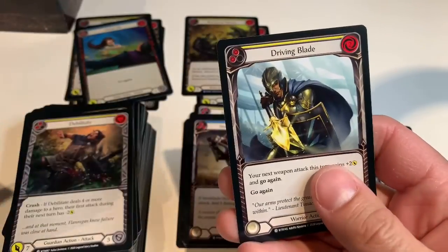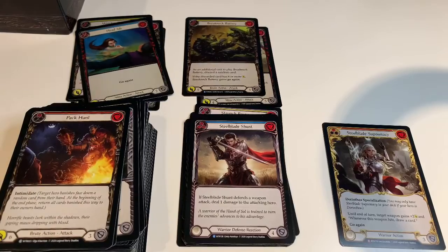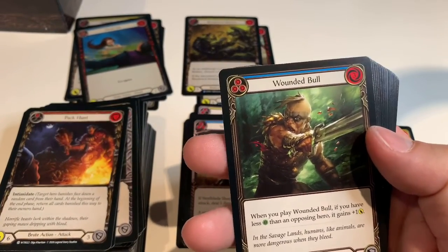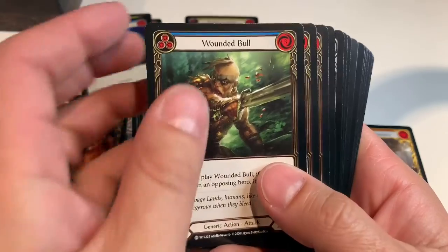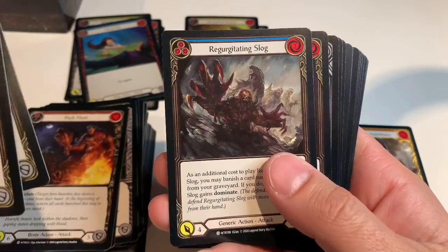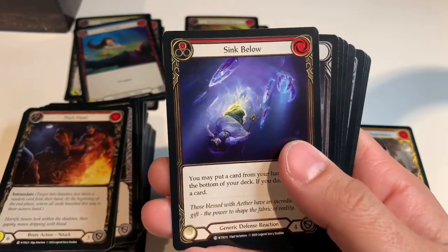Open the Center, Driving Blade. The handful of followers I've got are quality followers — we'll go with that. Wounded Bull, Scar for a Scar, Regurgitating Slog — that's a gross name — Sink Below.